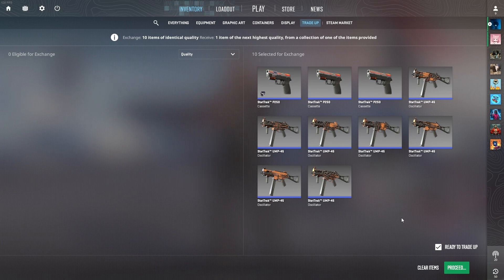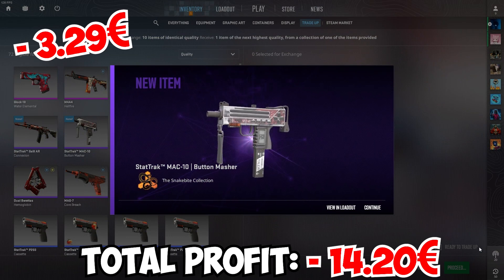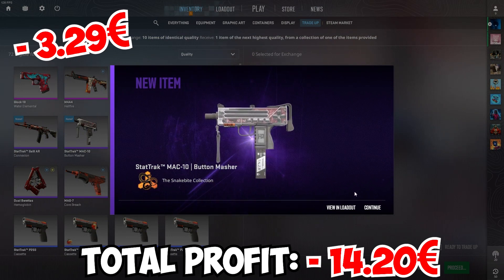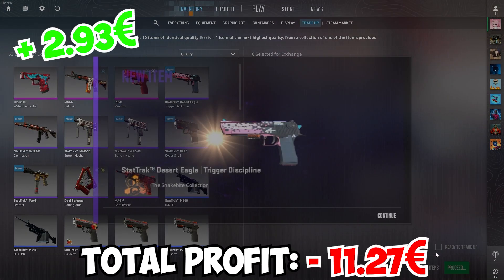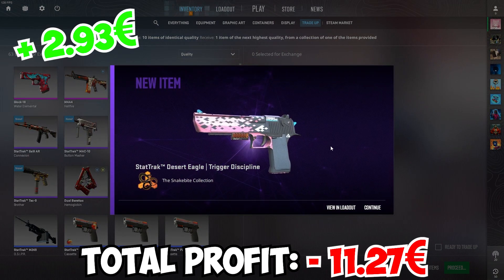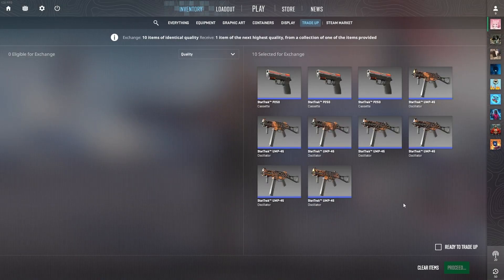Just 1 AK Slate and we're good. Sixth one: 3, 2, 1 — another Mag-10. Not looking so good. Seventh one: 3, 2, 1 — the Deagle again! Around 2 euros profit for this one, pretty decent. That should be the seventh trade-up, so four more including this one, three more after.